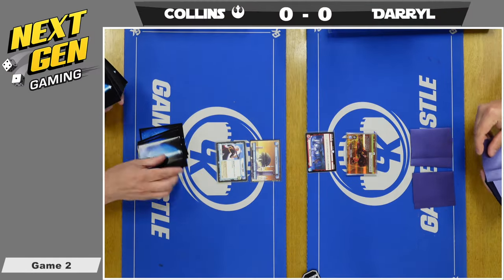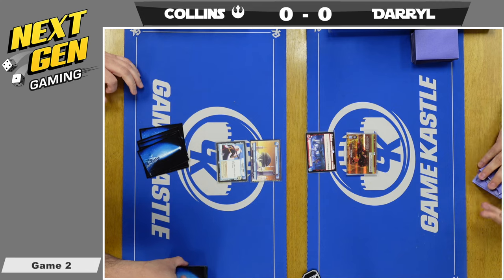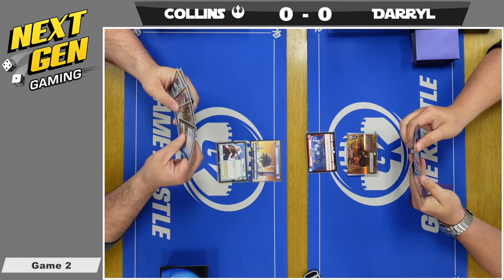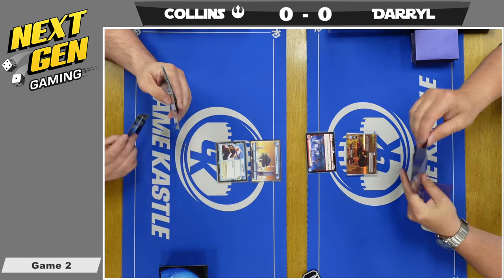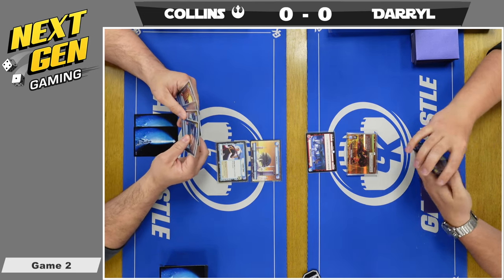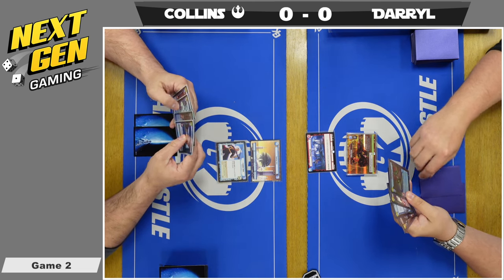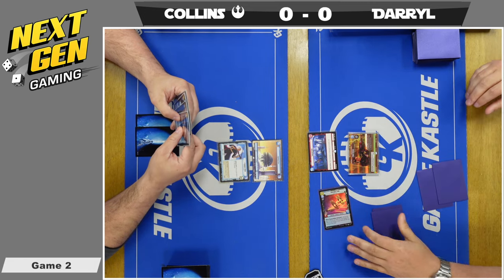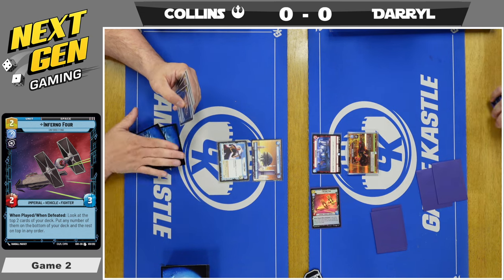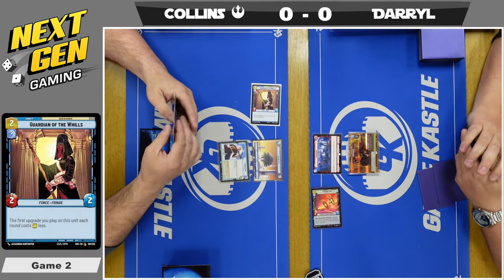We are set for game two. In game one, two critical plays really changed the outcome: Daryl did not play Takedown immediately on Chirrut, and he did not resource on turn five — meaning he was unable to deploy Iden on turn five and had to wait one extra turn, putting him very behind. In this game, Daryl needs to immediately be ready to answer Chirrut and keep early control of the board. Inferno 4 down for Daryl first, then Guardian of the Wills for Collins, and Daryl will retain the initiative.